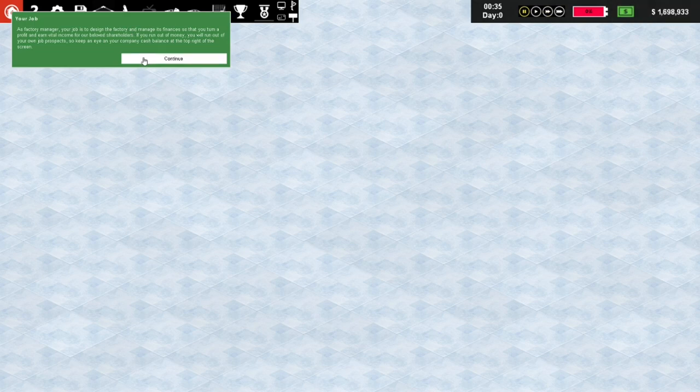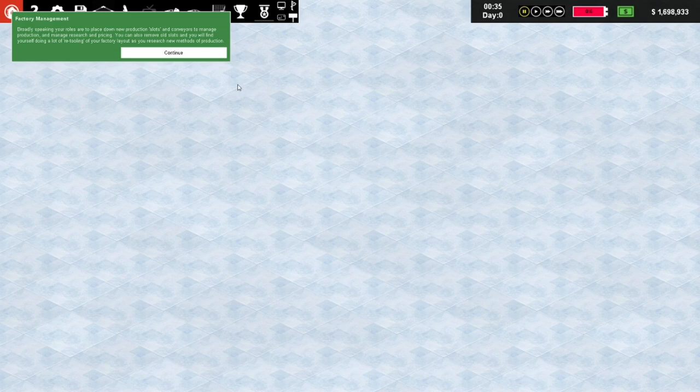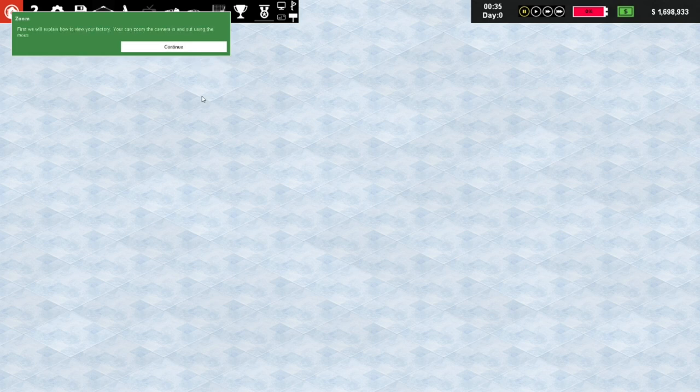We're already spending money. Broadly speaking, your roles are to place down new production slots and conveyors, manage production, manage research and pricing. You can also remove old slots and will find yourself doing a lot of retooling of your factory layout as you research new methods of production. You can zoom the camera in and out using the mouse wheel or page up/down keys, and move the map using WASD.